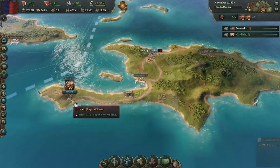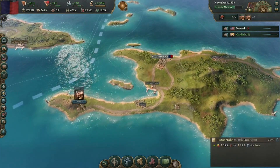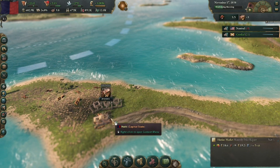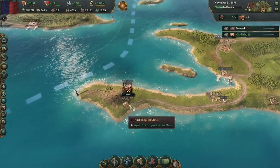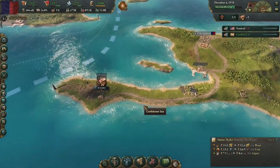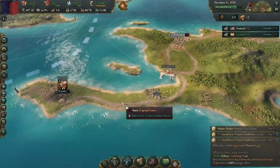Two weeks until the logging camps are started - it'll only be level one at this point. The log camp is built in Haiti - we only have level one right now but we're going to focus on getting that maxed out because this lumber is going to help build everything we want to build here. We'll give that some time in the early game to develop.